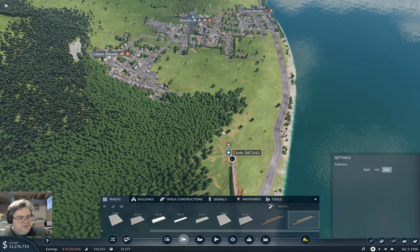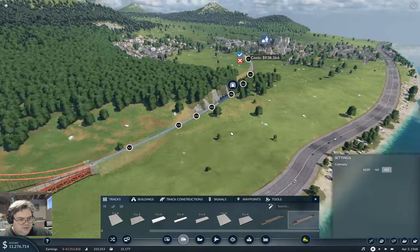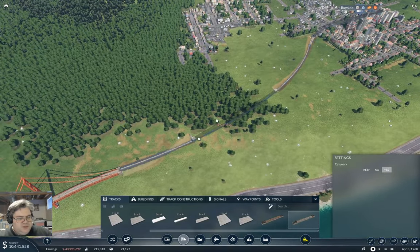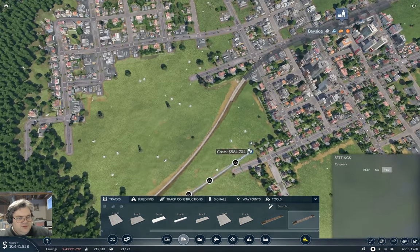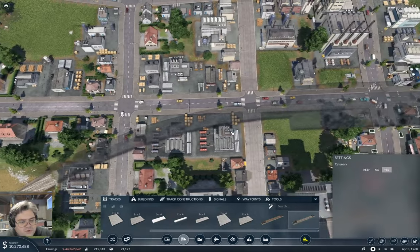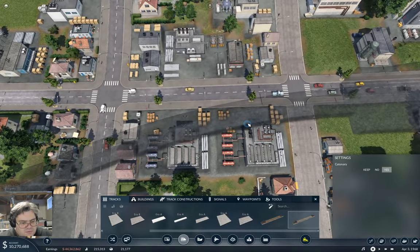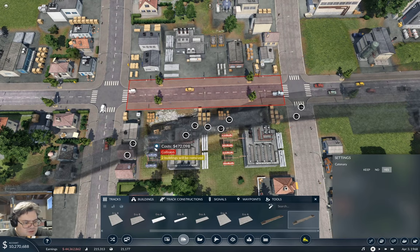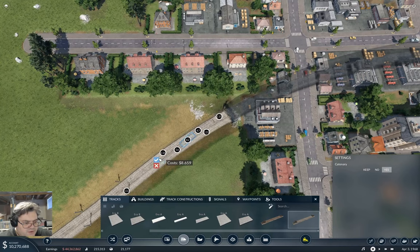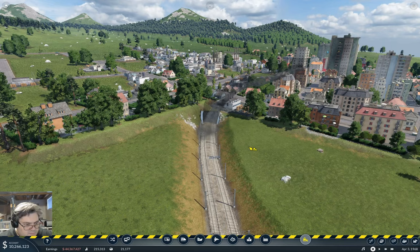Now, can this connect up onto here reasonably? How bad is this if I cut it? We'll put the cheeky tunnel in there. Then this can come around like this. You're sure that's what you want to do? Yeah, I'm sure. So I need to put a crossover under here. Do you want to put the crossover under the ground? Yeah, I think I do — actually, no I don't. I'm going to put the crossover right here. No, I'm not.